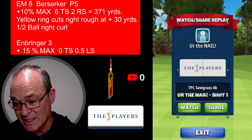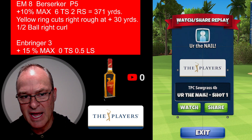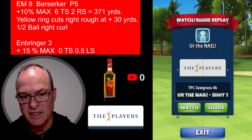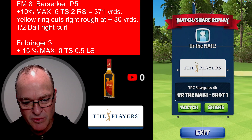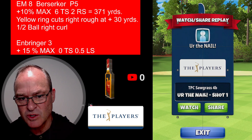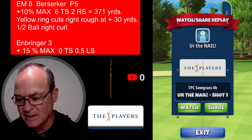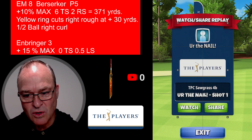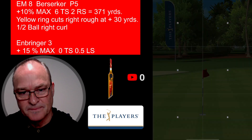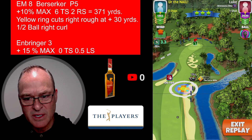Yellow ring cutting that right rough at the plus 30 yard mark, half ball curl to the right. You can still use your End Bringer 345 at max, no top spin. I use 0.5 spin to straighten it out from the wind angle. Let's get into it — see the eagle. Here we go: plus 30 yard mark, yellow ring cutting that right rough.